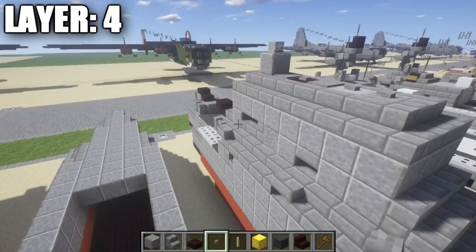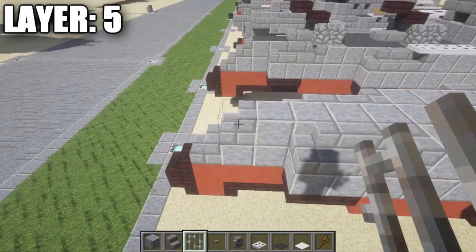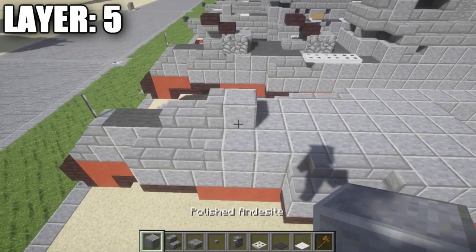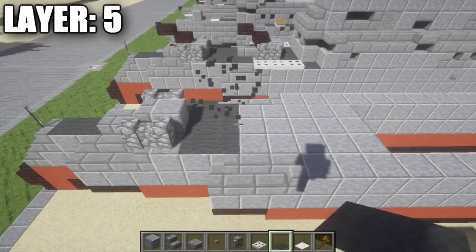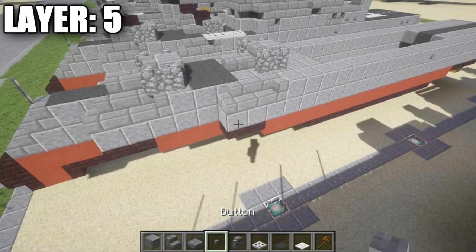Moving on to layer 5. At the very front on top of this stone brick stair, place an iron bar. Coming back from that iron bar, place 2 gray carpets, a stone brick half slab, a stone brick stair, and a polished diorite full block. On the sides, place 2 cobblestone walls — this is your first gun. Then place a row of 3 gray carpet, a second row of 3, then a stone brick half slab, stone brick stair, and polished diorite block to make your second gun with cobblestone walls on the sides.